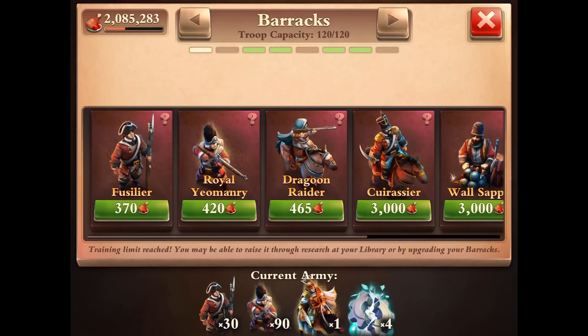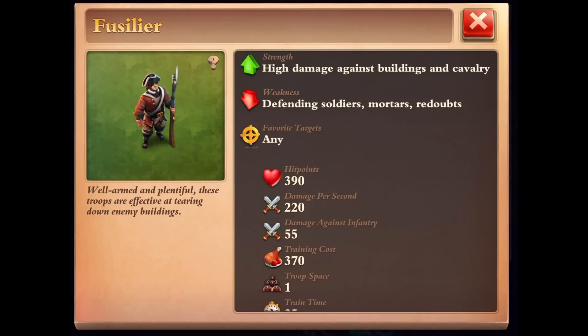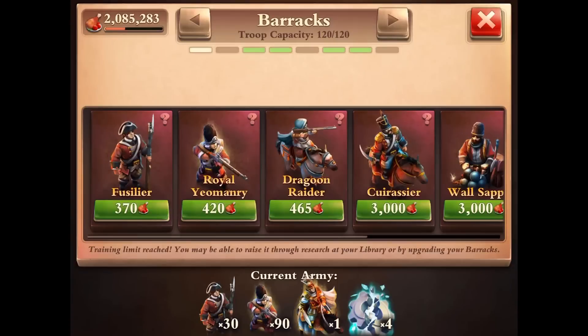So I decided to just go with a simple army — relatively cheaper, I would say. Just the Fusiliers and the Royal Yeomanry. The Fusiliers have been overlooked these days because the infantry unit has been debuffed all the way down, so it's really hard to use these guys. But I decided, hey, why not give these guys a chance? That's why I've brought 90 Archers and 30 Fusiliers. I always use some kind of composition like this now and I'm pretty happy with it.